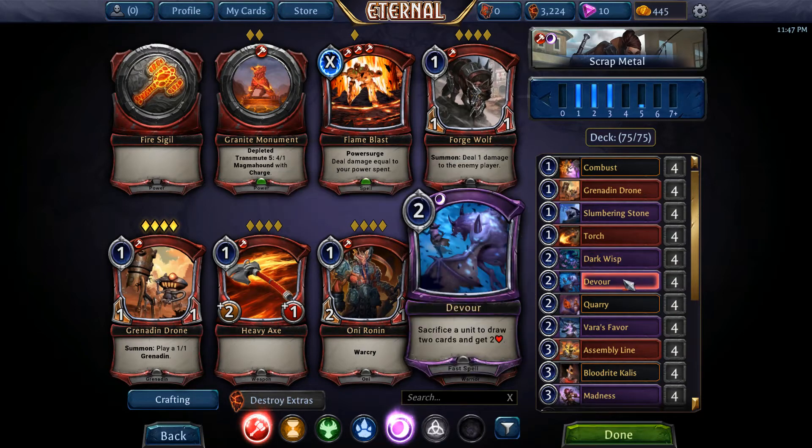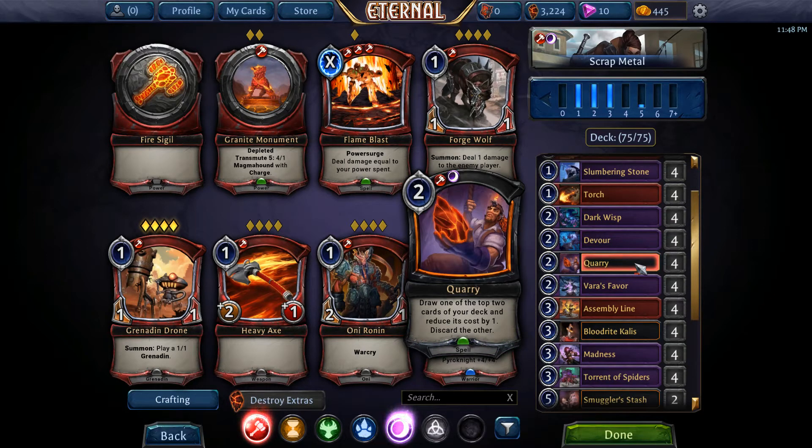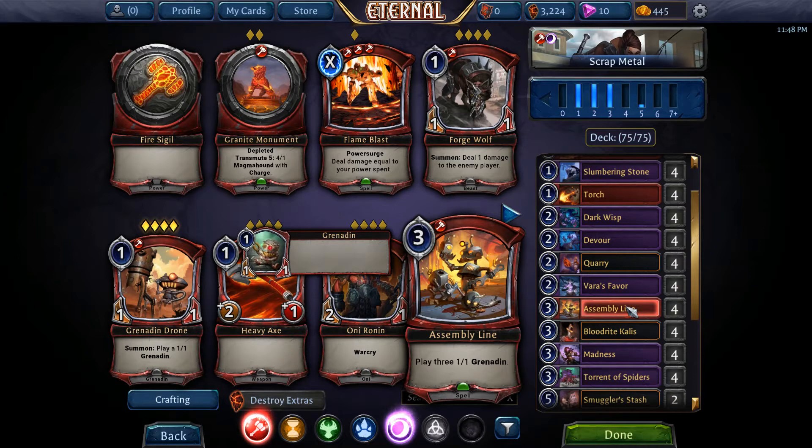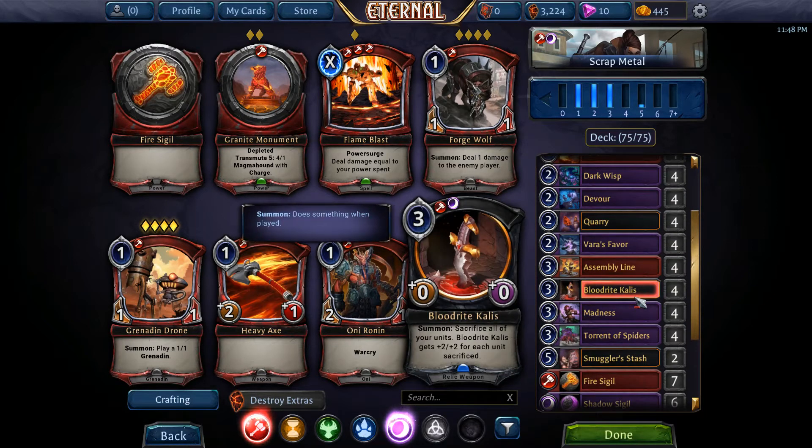Dark Wisps — when it dies, draw a card. Devour is a great card, you'll see the synergy: sacrifice a unit, draw two cards, and get two HP. Quarry is new from the Bounty Hunter pack — draw one of your two top cards from your deck, reduce its cost by one, discard the other. This deck has a graveyard synergy. Do one damage, draw a shadow sigil from your summon line.